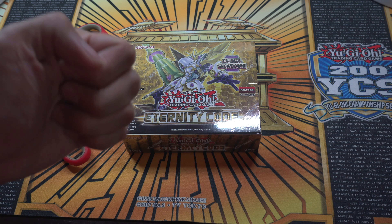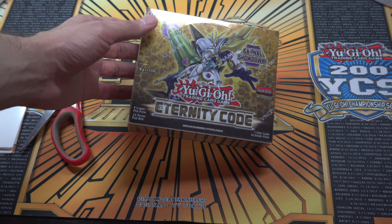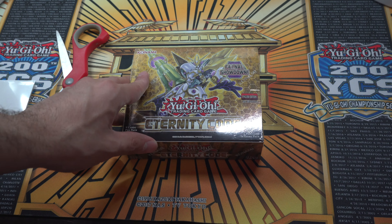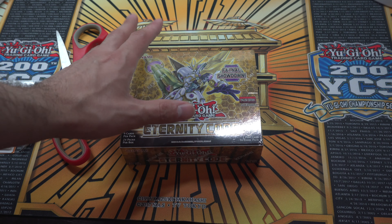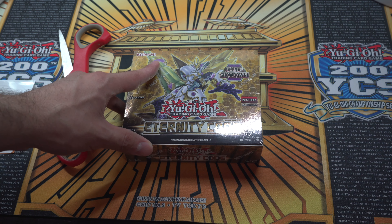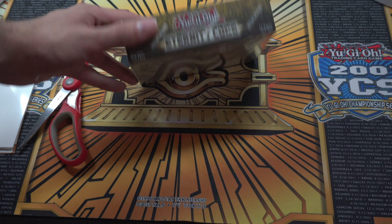What's up YouTube, it's Franklin from Dual Humor and I finally got my hands on the Eternity Code box — this is the American version right here. I was waiting for the American version to come out. I didn't want to buy the European version because in the past the European cards kind of bent, so I figured let me just take my chances with the American version. I'm one of the rare people that actually prefer the US print over the European print.